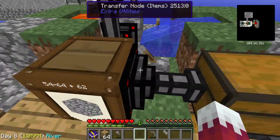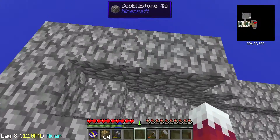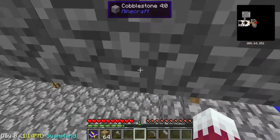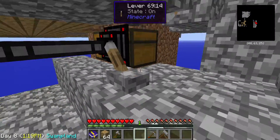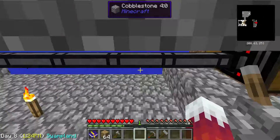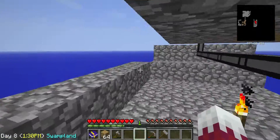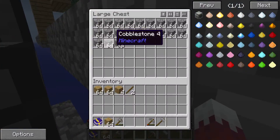If I hit this lever, it will turn this into hitting into this chest of cobble. And then if I hit this lever, this hopper will go down into this chest. And then after that chest, if I hit this lever, all the cobblestone that's in here will go into this chest right up here.